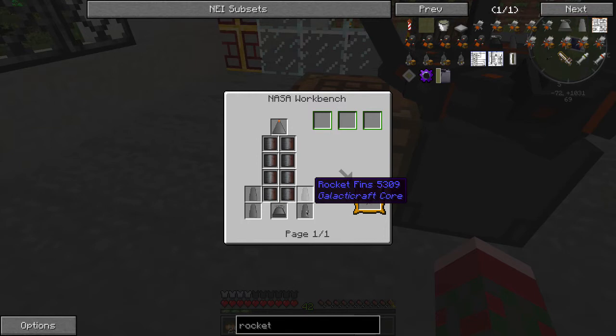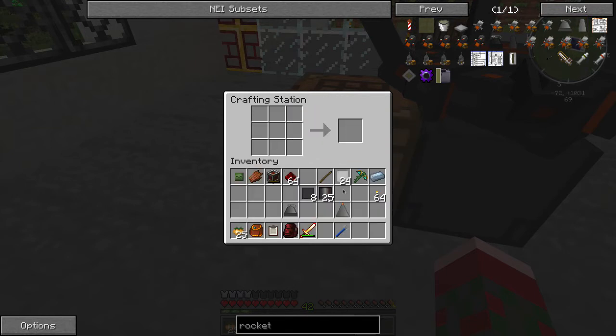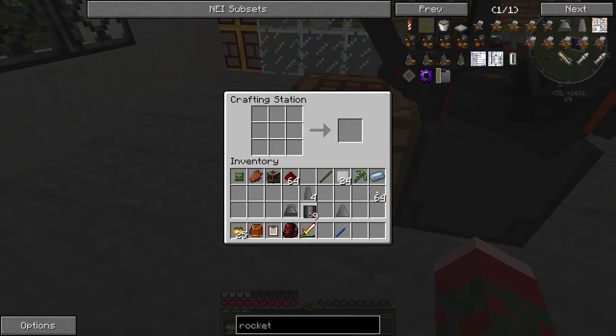And now you need four of these rocket fins. These are heavy duty plate and compressed steel. So I just go like that and like that — and you need four. There you go. Those are the completed components. Head over to the workbench.